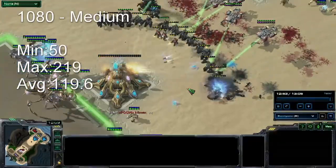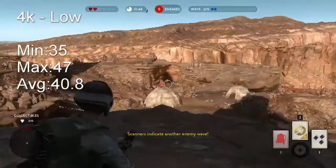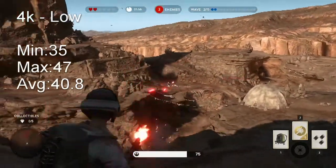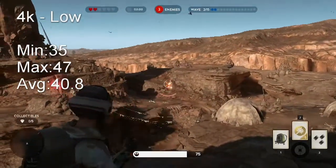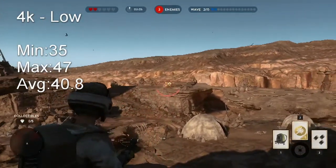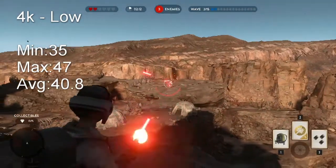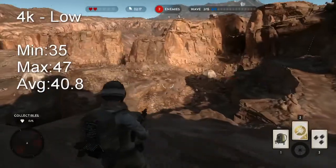Moving on to the next game, which is Battlefront — I was testing this on a 40-player map. What I noticed is the FPS, even though it doesn't report as being too low at around 35, it felt extremely low. In some cases it actually dropped further depending on the map. It is Frostbite — you need a lot of threads to run this game — but having two very fast ones can kind of make up for that. Even a very modern title like Battlefront can run quite well on this thing.